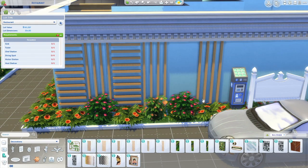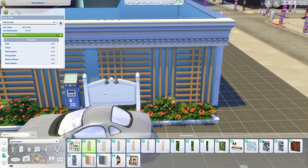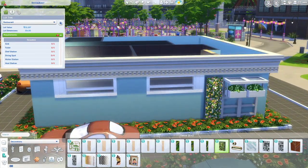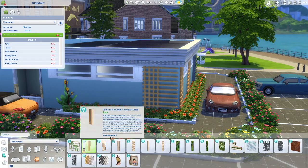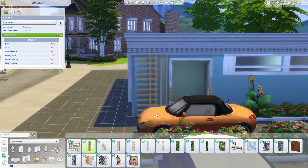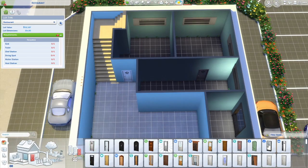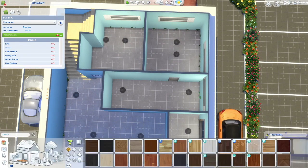I noticed that there were tables and chairs that were just randomly disappearing. I didn't know why. So I quit, went back into build and buy mode, put some more stuff there, put the chairs back and everything. Then I went back to film it thinking, okay, maybe that was just a bug — maybe it was just something from the update or something.